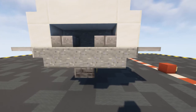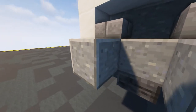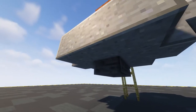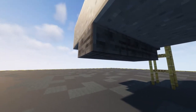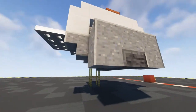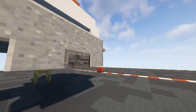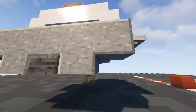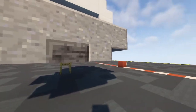Moving on to the main part of our cockpit - grab our polished andesite and put those there and one in the middle. Underneath, a polished deep slate block, and then either side of that two polished andesite slabs, one block there and one block there. We get this nice little bowing shape underneath.